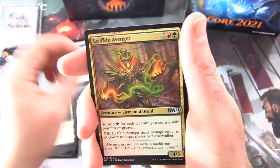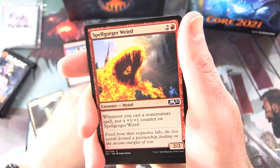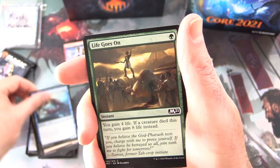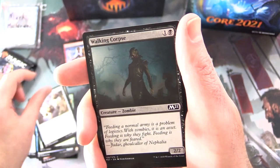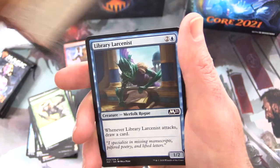Uncommons: Unsubstantiate, Leafkin Avenger, Volcanic Geyser. Commons: Spellgorger Weird, Wishcoin Crab, Life Goes On, Gale Swooper, Skyscanner, Walking Corpse, Ranger's Guile, Surestrike, and Labyrinth of Skophos.